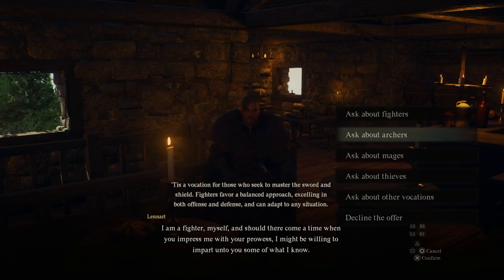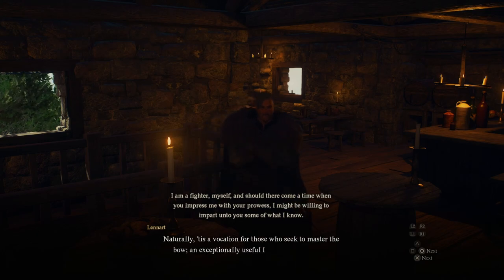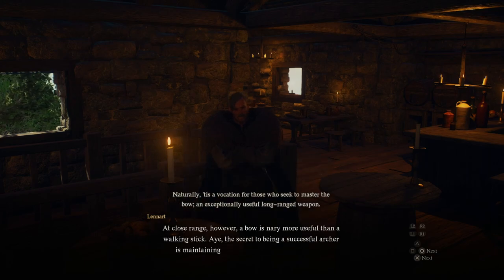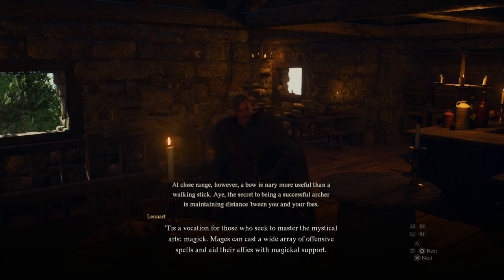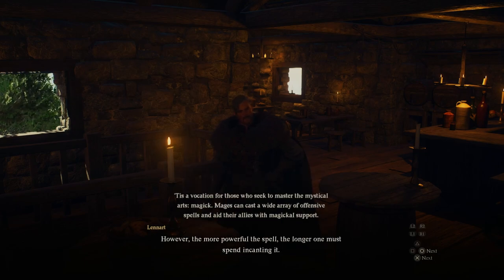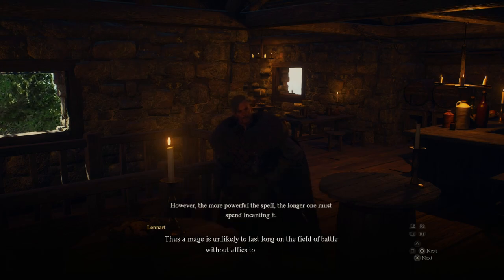I'm currently an archer — why don't you explain what an archer does? It is a vocation for those who seek to master the bow, an exceptionally useful long-ranged weapon. At close range, however, a bow is nary more useful than a walking stick. The secret to being a successful archer is maintaining distance between you and your foes. And of mages? Tis a vocation for those who seek to master the mystical arts — magic. Mages can cast offensive spells and aid allies, however the more powerful the spell, the longer one must spend casting it.